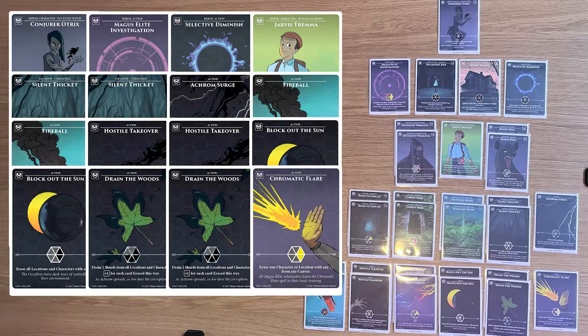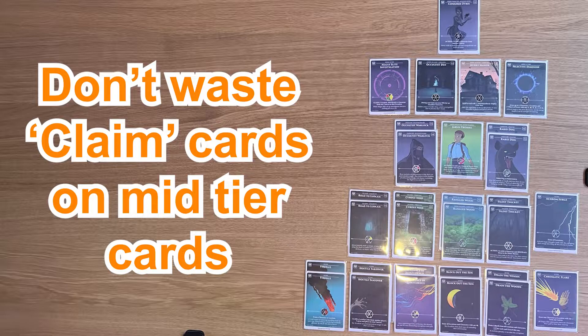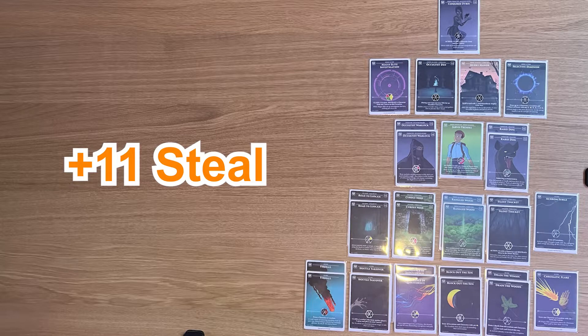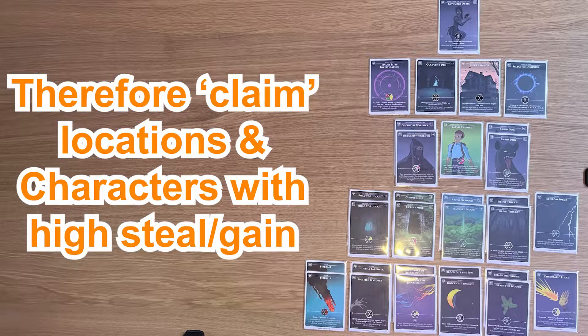Starting with the control cards, most of them are self-explanatory, so I'm not going to read out what every one of them does. But the ones that allow you to claim a location or claim a character should only really be used on characters and locations that are going to benefit you the most or hinder your opponents the most. Don't be tempted to waste a claim on a character or location that isn't worth much — try and claim the legendaries and rares. This deck's major weakness is you only have a total of plus 11 steal potential, which across 10 cards means it is unlikely you'll have very much steal out at once, and you only have 6 gain from those two Wrangled Woods. So ideally claim characters and locations with high gain or high steal potential to get the best value, and don't waste those claim cards on bad cards.